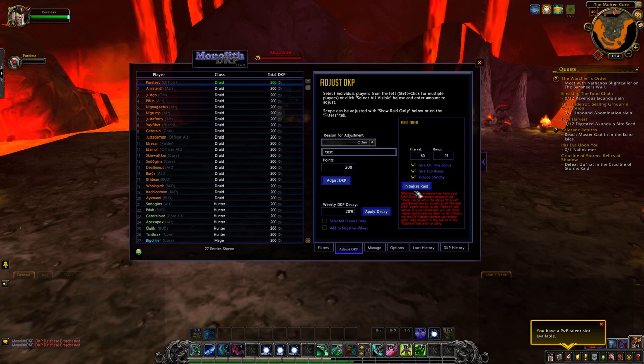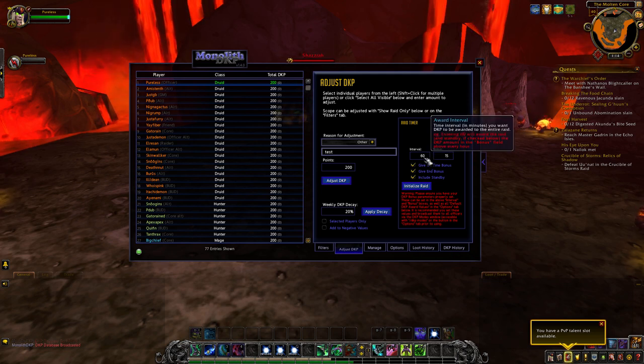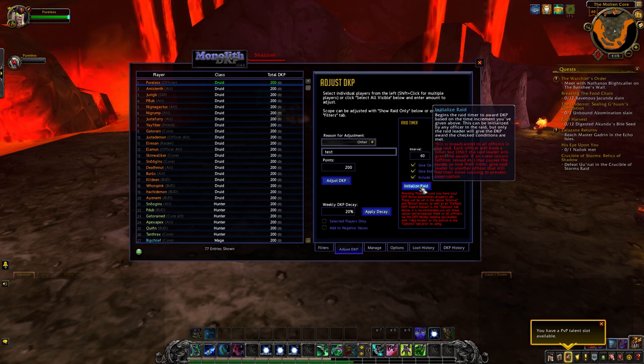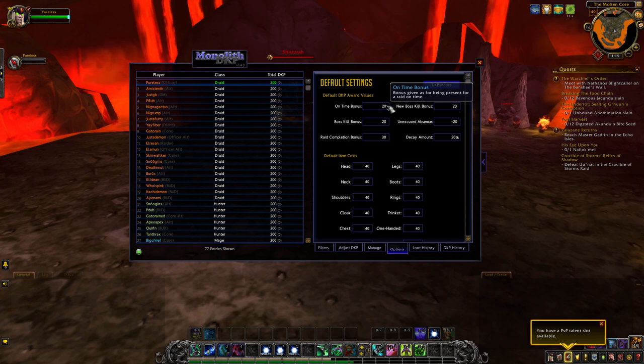Over here we've got the raid timer. This is if you want to use hourly DKP. It's going to apply DKP to everybody in the raid and the standby list if you have that checked. Interval is how many minutes you want it to apply the hourly bonus — you can set it to every 30 minutes or every 15 minutes and drop the value down by a quarter. The three options are give on time bonus, give end bonus, and include standby. Give on time bonus means just as soon as you click initialize, it's going to give this on time bonus for everybody being at the raid. End bonus is applied when you click end.